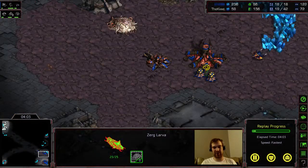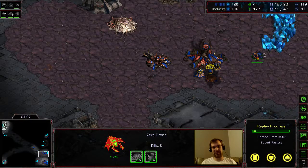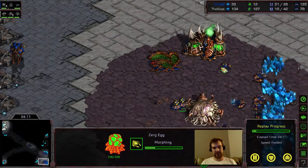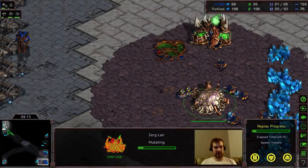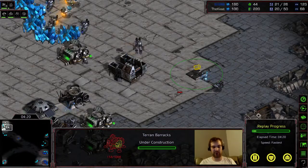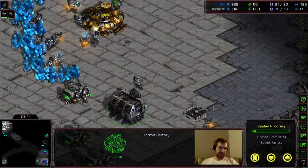Everything the Zerg does comes out of these larvae, and the larvae hatches into whatever unit they're able to make — whether it be a drone, an overlord which is a supply unit, or even a Zergling. He's going for a quick lair, which tells me he's going for a Hydralisk or Mutalisk play, probably Hydralisk because that's the more popular safe option. Those Lurkers are a really good unit, but more on that later.